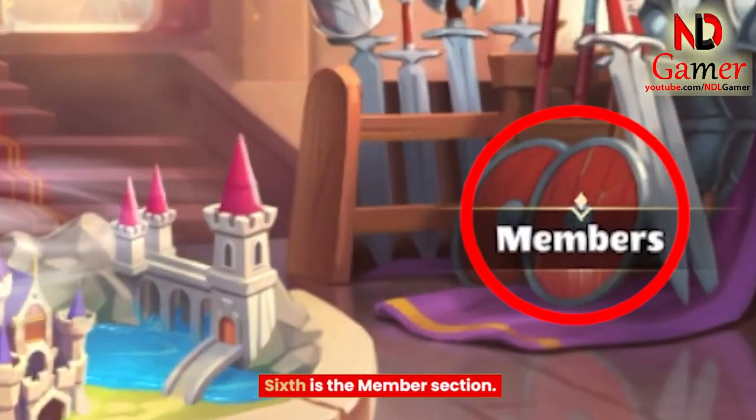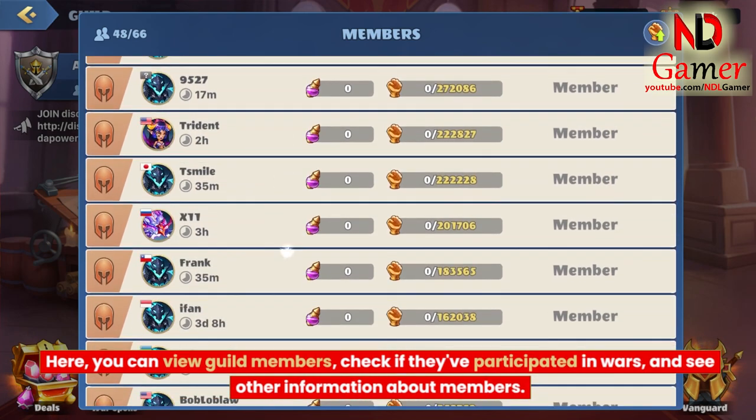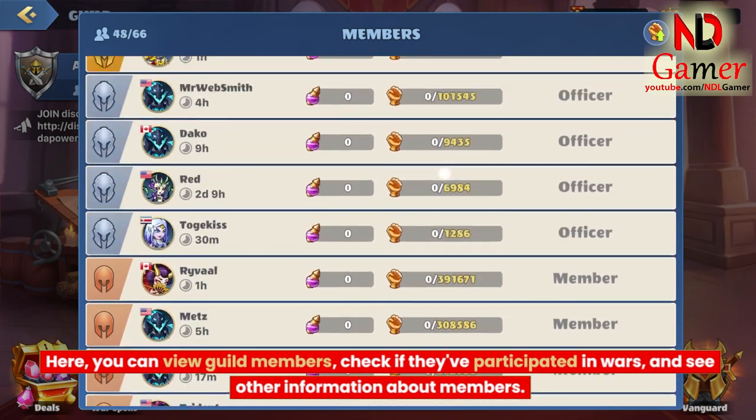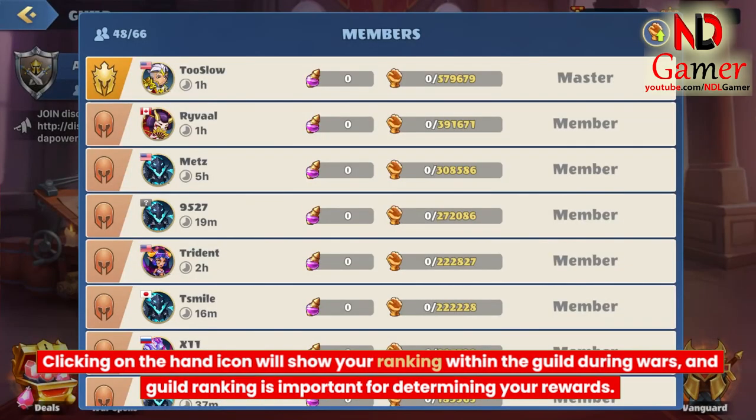Sixth is the member section. Here, you can view guild members, check if they've participated in wars, and see other information about members. Clicking on the hand icon will show your ranking within the guild during wars, and guild ranking is important for determining your rewards.